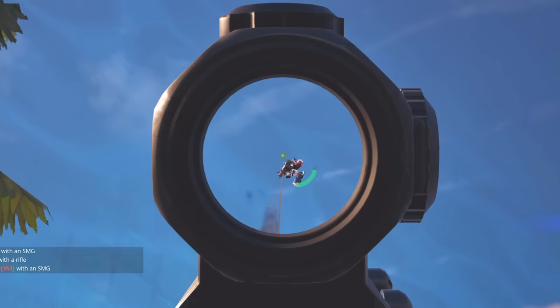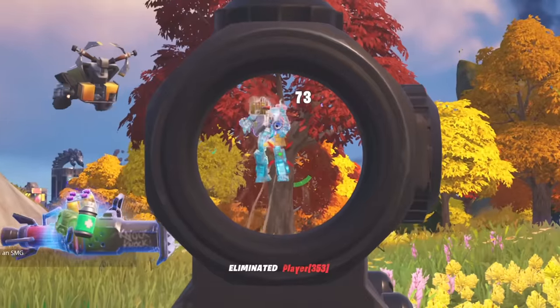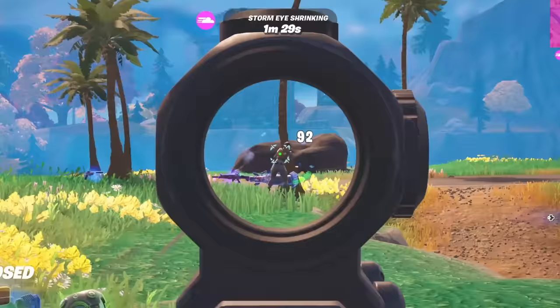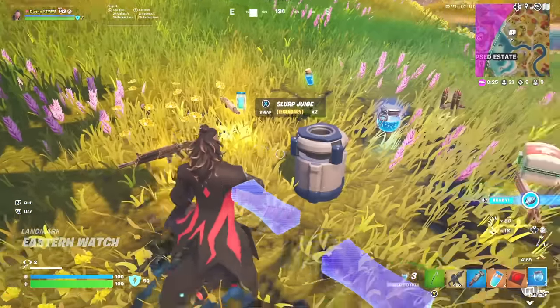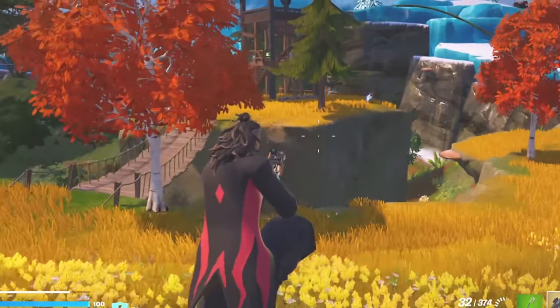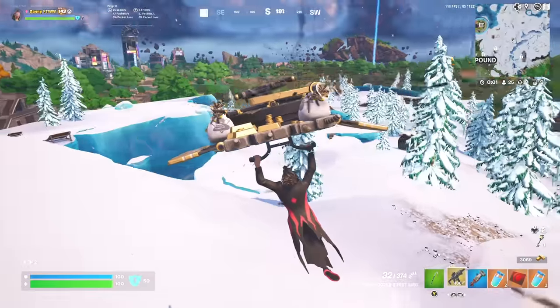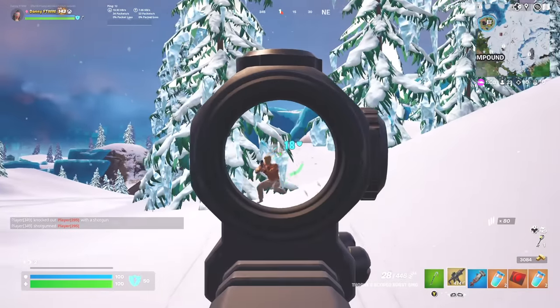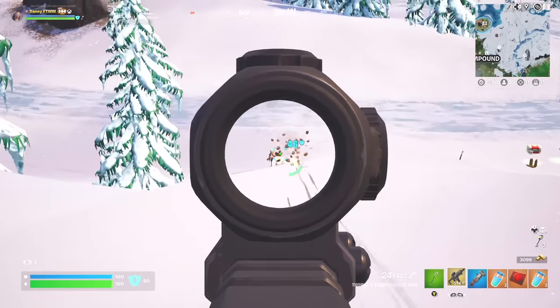Wait, someone else is here — they were on their own. We got some slurp juice. Blue Island has spawned — there's probably players up there. We're just gliding and looking for players. I see one — yes, we got someone else, is this their teammate? Got him! 11 eliminations, let's go. We've got to eliminate everybody. There are two people down there who don't know I'm up here — we got one, and then the other. We've got 14 eliminations.